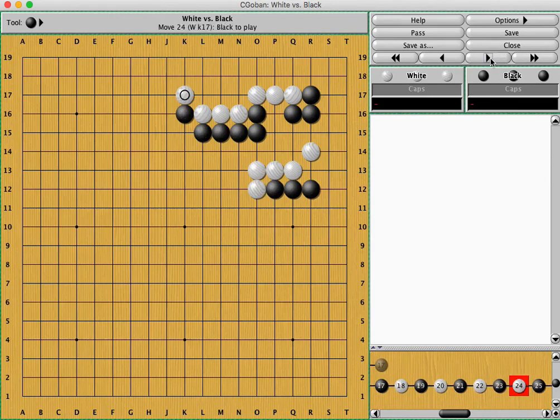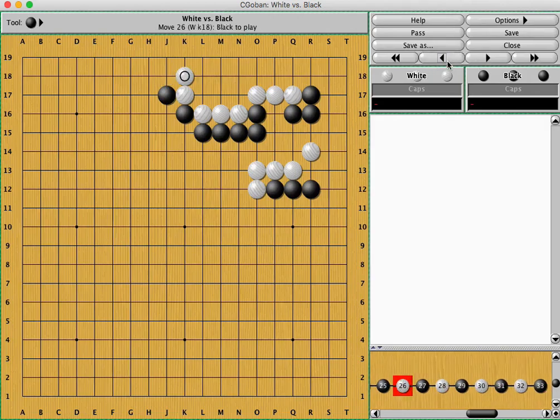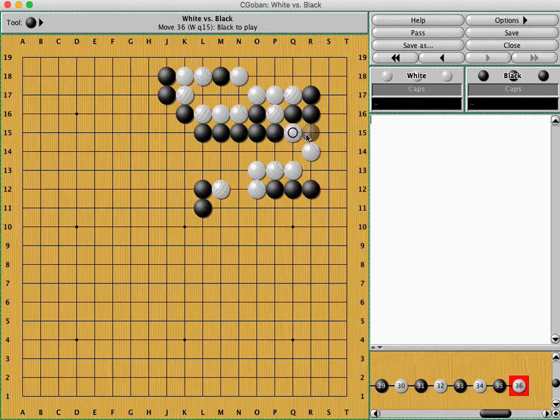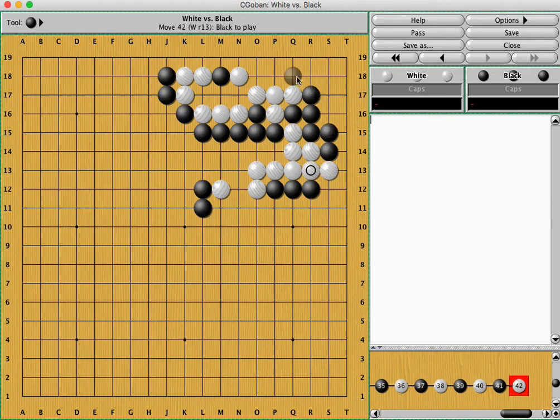This is one crazy fight. As usual, the problem is that the cut is not so severe, especially in this position when there's an atari. I think in this position you would just atari and make life. This is already alive pretty much — there's a ko in the corner, but it has a pretty negative impact against white's group as well.